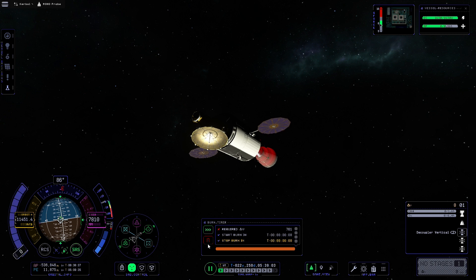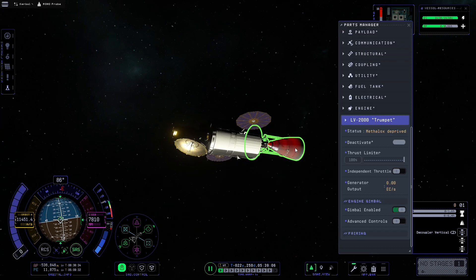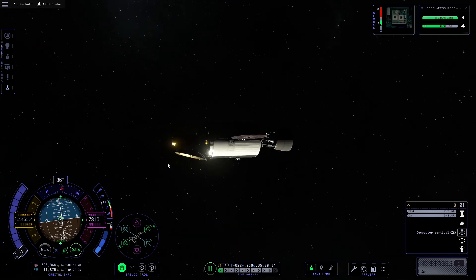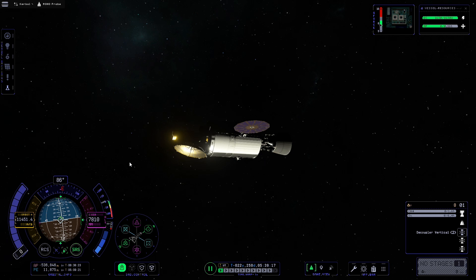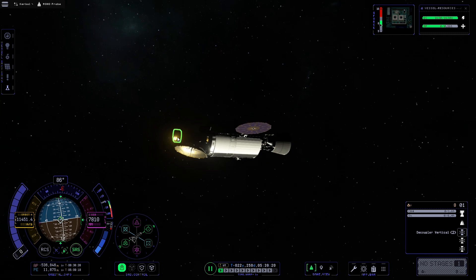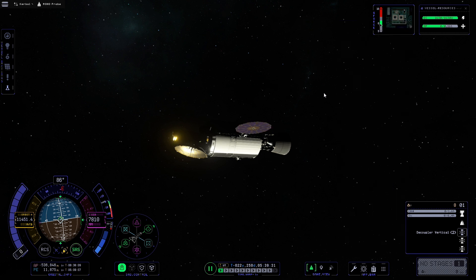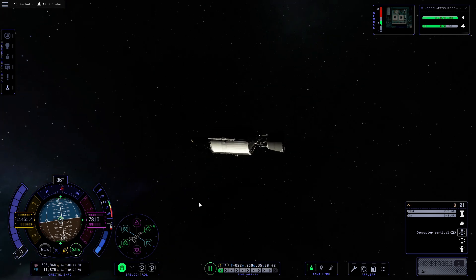There we go — now I'm going to deactivate the engine since we don't need it anymore, and I like the way it folds up. That's everything for this probe. I'll leave it in orbit as a relay satellite, but for now I'll right-click the probe core and hit Hibernate to stop it drawing electricity — even with solar panels and batteries on board, this ensures we always have the energy we need. We can always take it out of hibernation to use as a relay in the future.